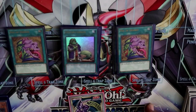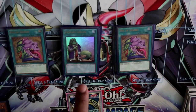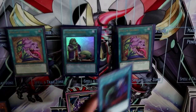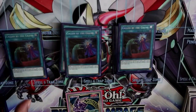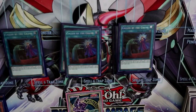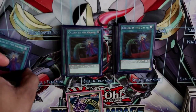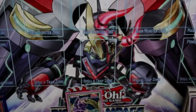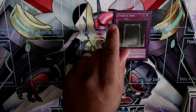We play one Upstart Goblin — the deck is over 40 cards but this card serves the function of being able to stack your deck and draw whatever you need, not just making the deck 39 cards. Next we play triple Called by the Grave to round out our spells. Not much to say about it — it just helps your plays go through, and going first it's like a beautiful Called by the Grave, which is really good in this format.